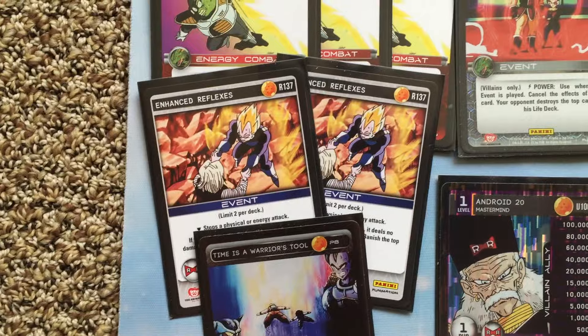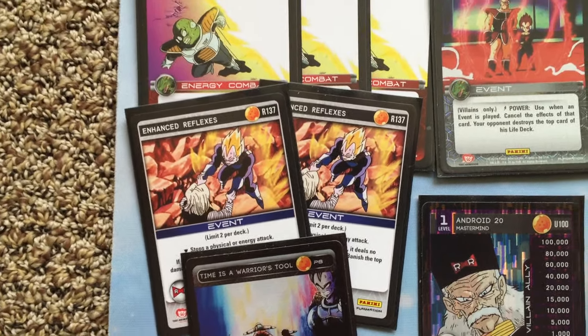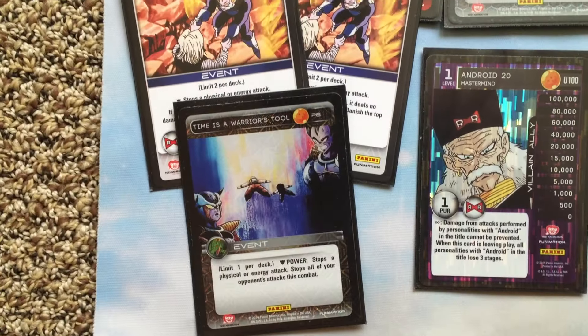Enhanced Reflexes — I needed an Omniblock, I wanted an Omniblock. I think the card is really good in this type of build. You don't really care if you banish anything on top of your deck — not a big deal. Just a really good utility card, and timing of course.